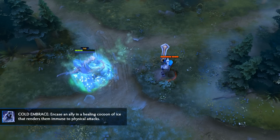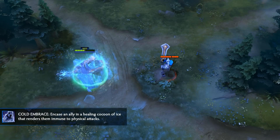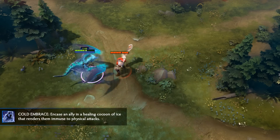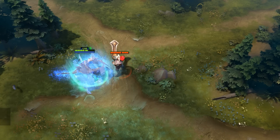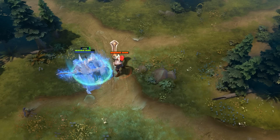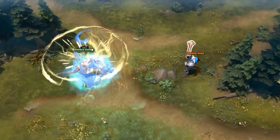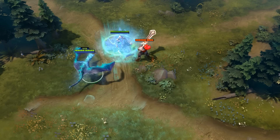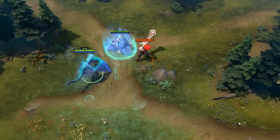Cold Embrace is a single target skill intended for allied heroes. When cast, it will encase the ally in a block of ice for 4 seconds, thereby completely disabling them. The target will then regenerate 20 plus 6% of their max HP per second. And finally, the target will not take any physical damage during this time frame.